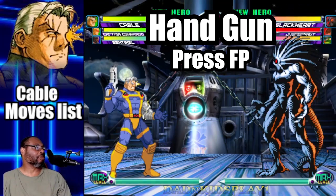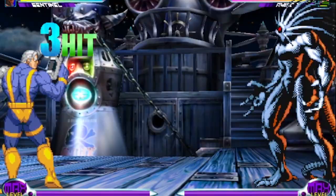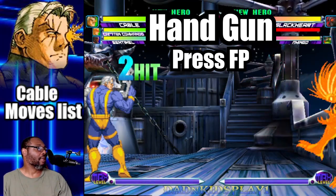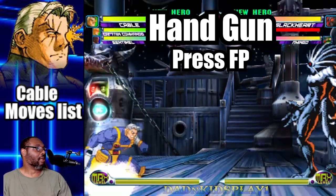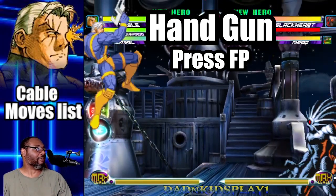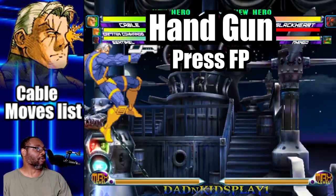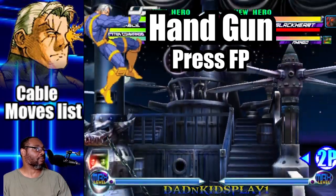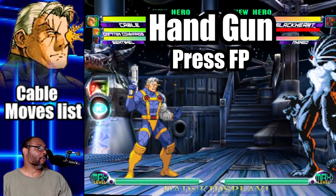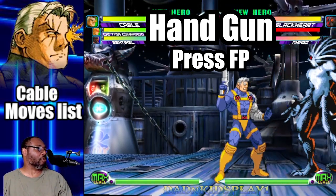Up next is Cable's fierce punch attack. Press the fierce punch button to shoot Cable's automatic handgun. You can shoot up to four times before you have to restart the attack. Whenever you do the move in mid-air, he can only fire one round from a regular jump, but if you do a super jump you can fire two rounds before you touch the ground. If you press down and fierce punch, Cable will fire his gun at an up-forward position.